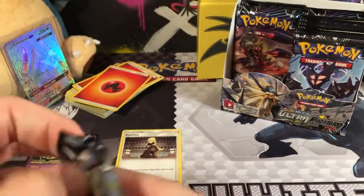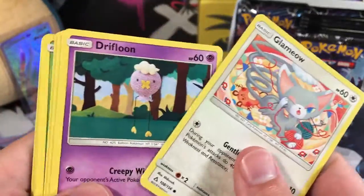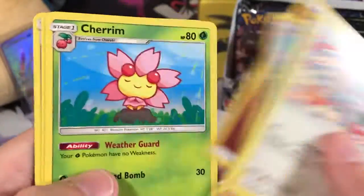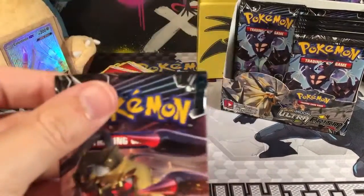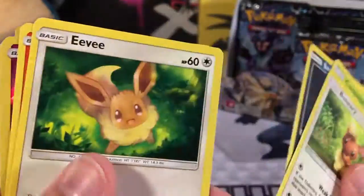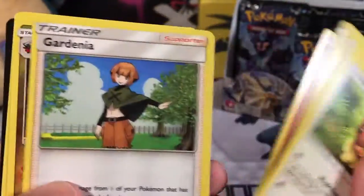Let's go to Leafeon. We've got a Glameow, a Drifloon, Murkrow, Cosmog, Exeggcute, a Reverse Holo Lickitung, and our Rare is a Lickilicky — they go together. A Fighting Energy, a Cynthia, a Gumshoe, and Ancient Crypt. Then our Giratina pack: a Buneary, a Carnivine, a Sneasel, Eevee, Magmar. Reverse Holo is a Murkrow. Our Rare is a Type: Null. Fairy Energy, Giratina, Gabite, and a Manaphy.